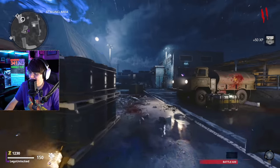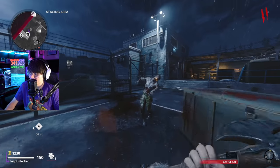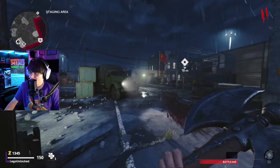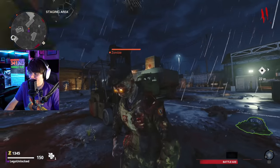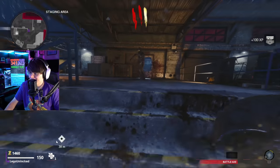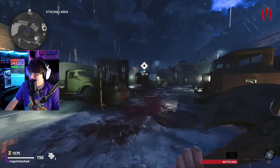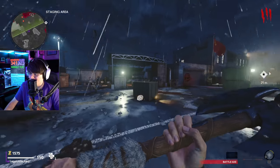We're now loaded into Forsaken, and the first thing you'll notice when you start using this weapon is that it's one of the slower swinging weapons in the game. Out of all the melee weapons, it's right up there with the sledgehammer — it takes forever. So it's not going to be fast at killing single zombies just because of how long it takes to swing.